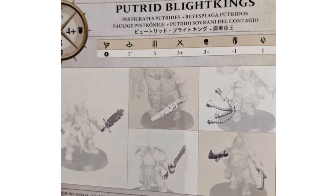Hey, what's up nerds? It's Paul here at Radio Free Hammer Hall. Today I'm bringing you the very first leak that I have seen out of the new Magikin of Nurgle book. This is a snippet from the War Scroll of the Putrid Blight Kings, and I'm just going to run through real quick what it's actually telling us.